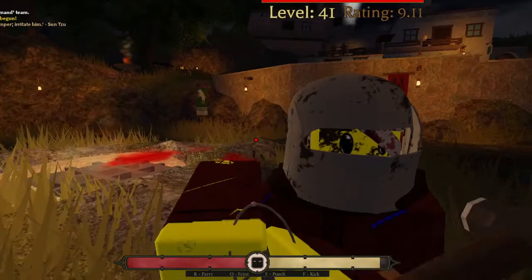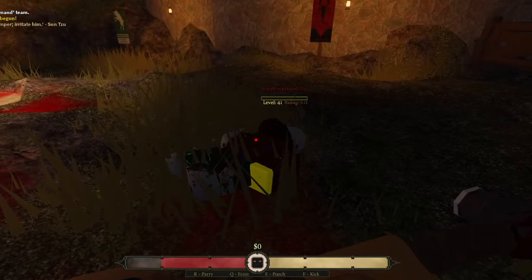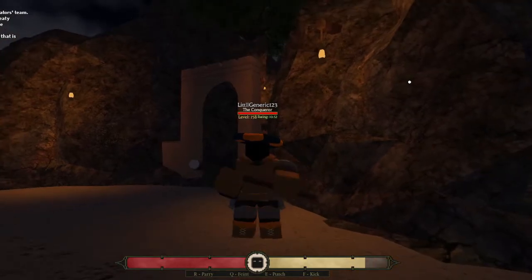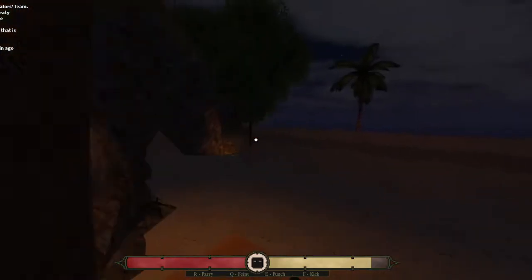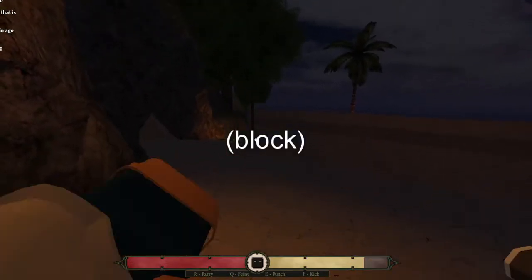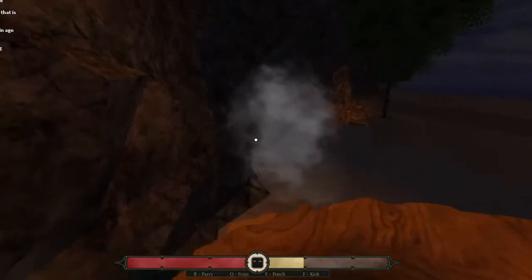Here's how we're going to use the feint — bam, boom, we just got the guy! Because the maul is such a heavy weapon, whenever you swing it's going to take a while to pull back, so it's very easy to parry. What you want to do is hit Q right before you're about to swing and they will most likely parry early, and then you can punch or kick them. I recommend feinting twice and then going for the swing if they didn't parry the first time.